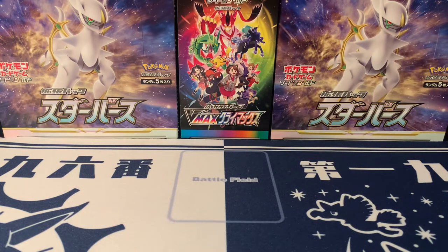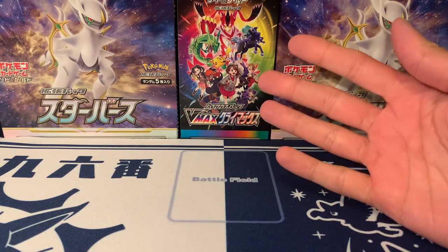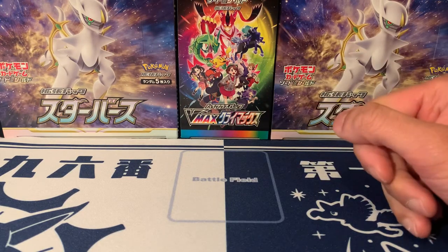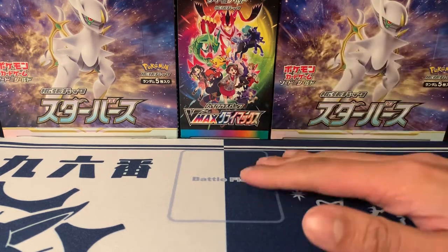Welcome back everyone! Today I've got a massive opening, it's gonna take a while so bear with me. As you can see from the background and the thumbnail, we have a massive delivery from Japan. We will recreate Brilliant Stars — that's the next set in the English TCG — and we can see it's got a lot of the Pokémon from Remoat Climax, as well as Arceus and some other cards you'll like.